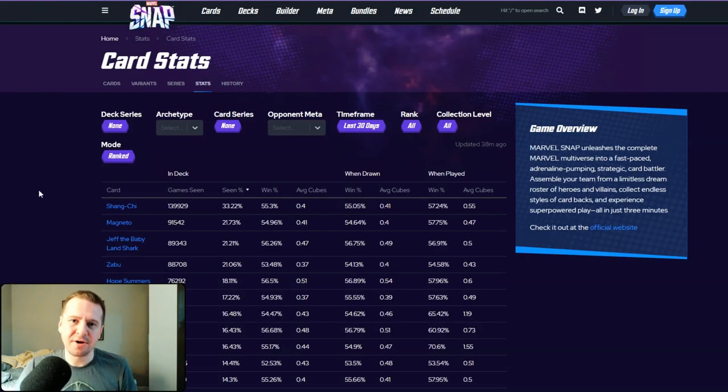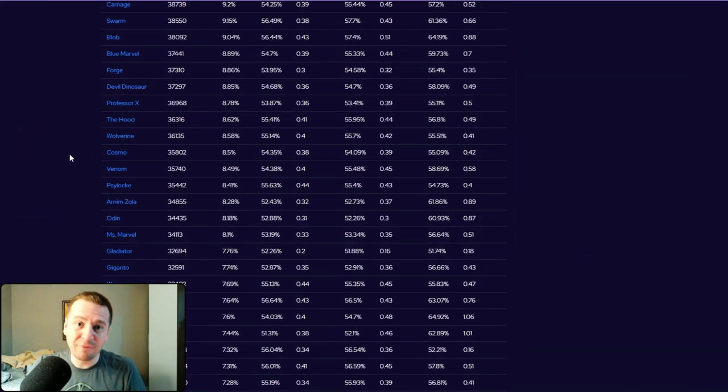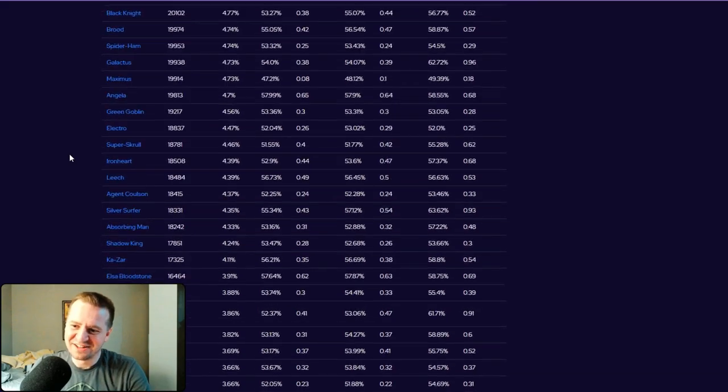So let's see if that made the card a little more playable. Here we are at Snap.Fan's card statistics page. I have it sorted by the amount a card is seen, so the cards seen the most are at the top and the cards seen the least are at the very bottom. Let's see how far we have to scroll to find Punisher.